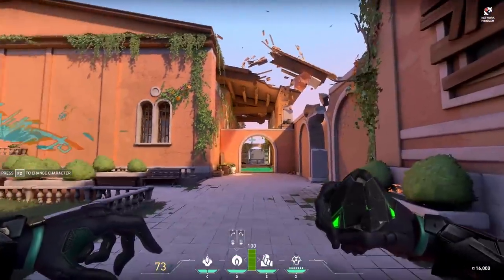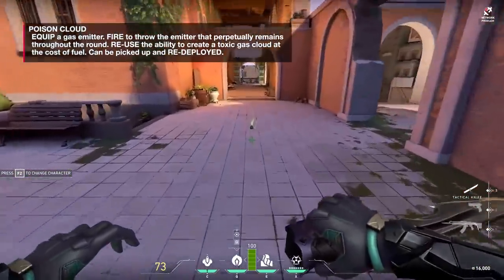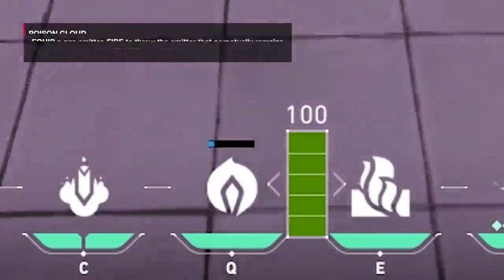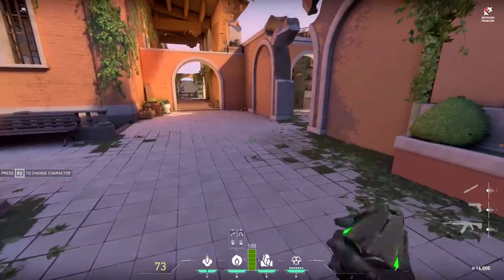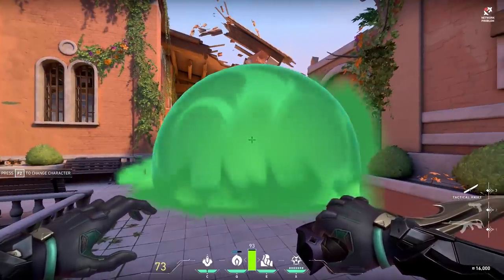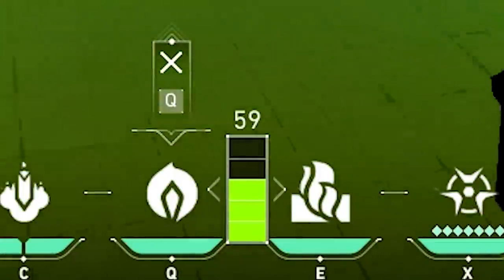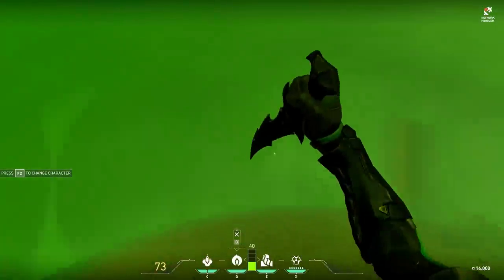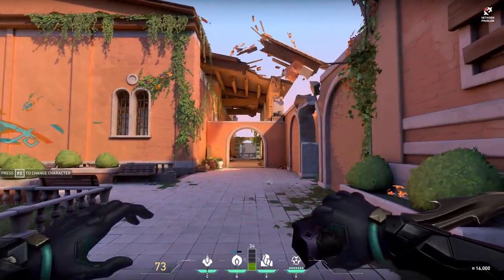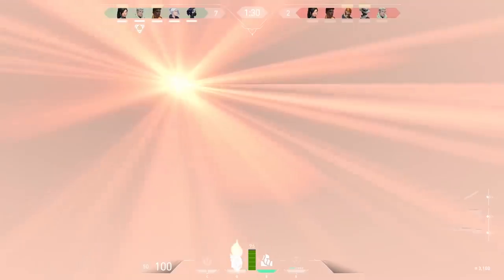The next ability is Poison Cloud. This is a grenade you throw and it hits the floor and is activatable. You can pick it back up off the ground, but you can only have one out at a time. When you pick it back up, there is a short cooldown. Throw the grenade down and press the same button to activate it, creating a poison cloud.